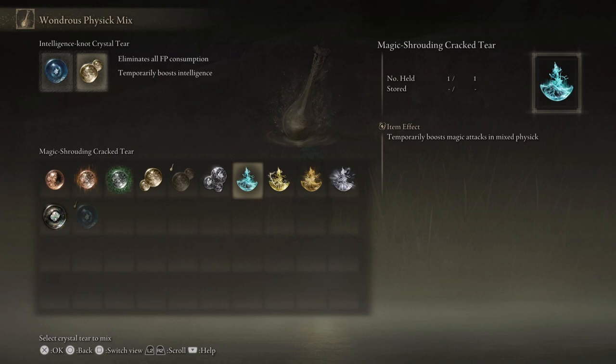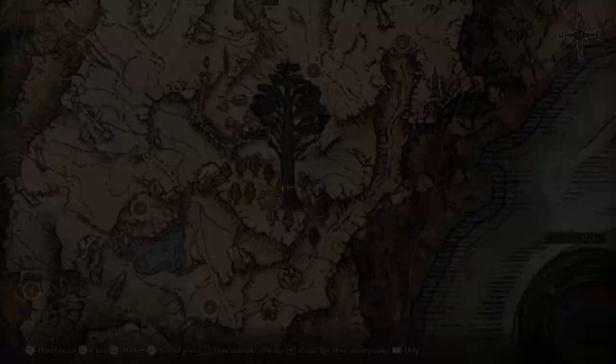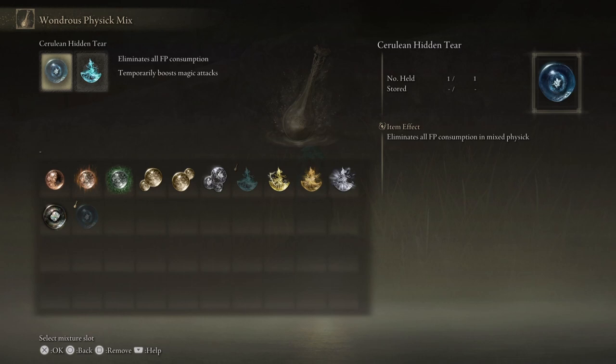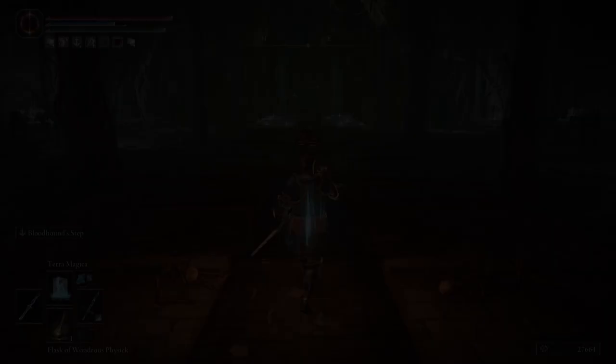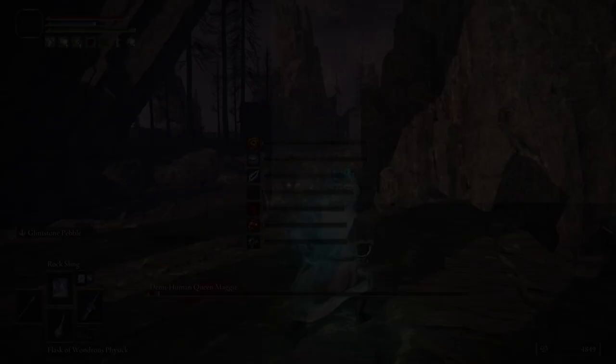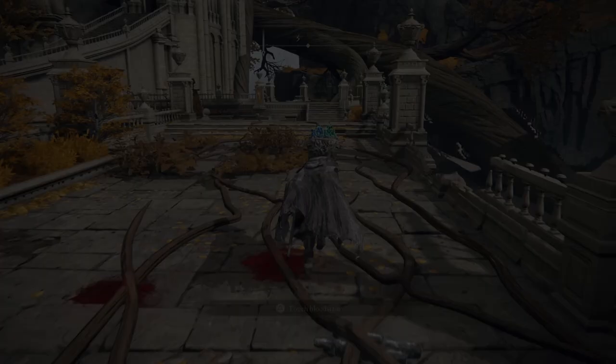There are two main Crystal Tears I recommend for intelligence builds. The Magic-Shrouding Cracked Tear boosts magic attacks by 20% for 3 minutes and is obtained by defeating the Erdtree Avatar in Liurnia of the Lakes, under the Minor Erdtree east of the Mausoleum Compound Site of Grace. The Cerulean Hidden Tear gives infinite FP for 15 seconds — great for spamming spells or using Comet Azur — and is dropped by an Ulcerated Tree Spirit near the Minor Erdtree in Mt. Gelmir. For additional Memory Stones, defeat the Red Wolf of Radagon and Demi-Human Queen Maggie.